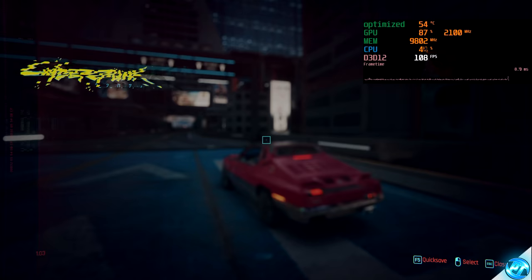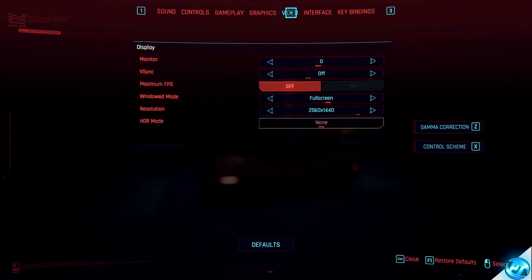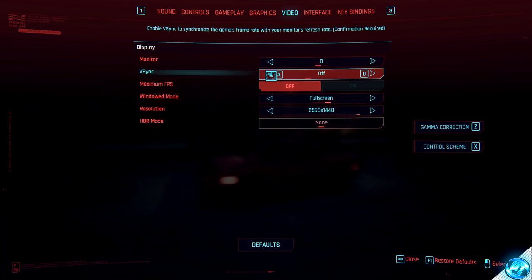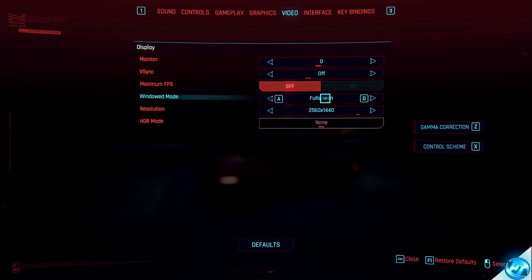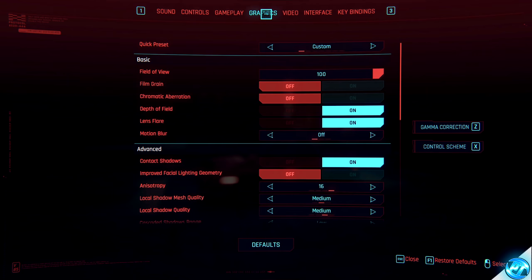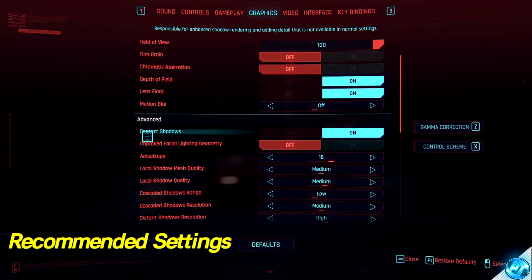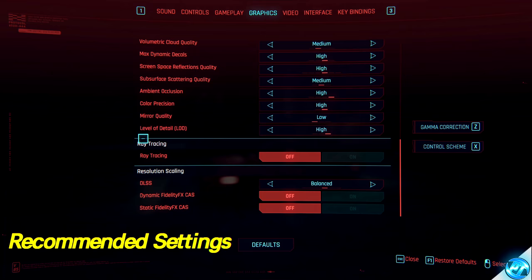Once you've booted into the game, press Escape and navigate over to the Settings menu. We're first of all going to be starting with the Video tab. V-Sync is recommended if you are using FreeSync or G-Sync — just make sure you set V-Sync to your monitor's maximum refresh rate. Navigate down to Windowed Mode and set this to Full Screen. Navigate down to Resolution — unless you're running on an extremely low-end PC, this is recommended to be set to your monitor's maximum resolution. We can then navigate up to the Graphics tab.